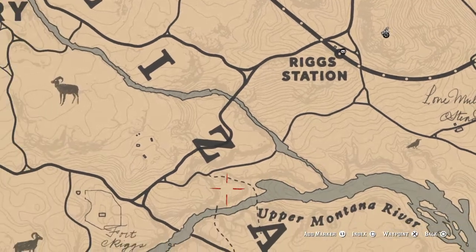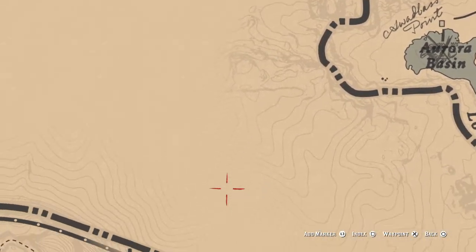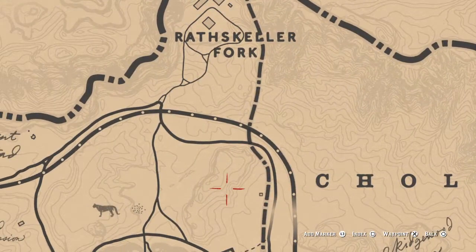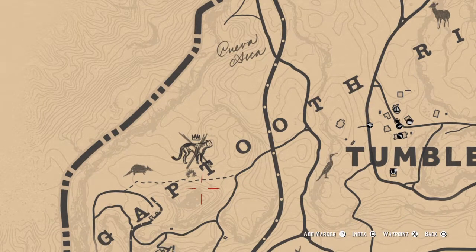We're going to start down here in New Austin and I'll show you all the animals and fish down here, then work our way up the map. The first animal is the legendary cougar, and you're going to find it right around here.